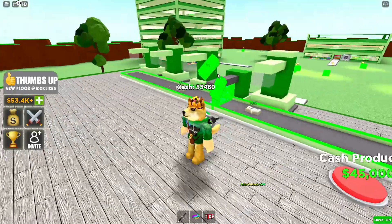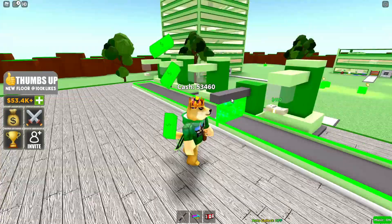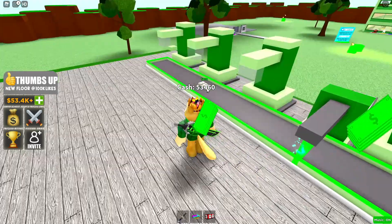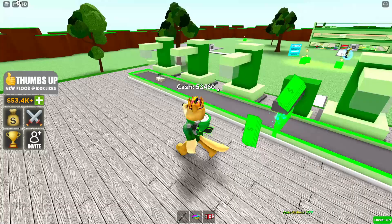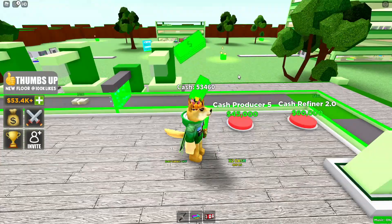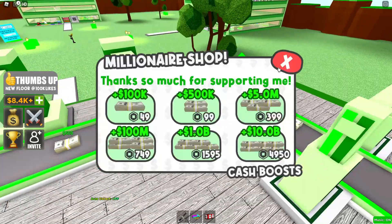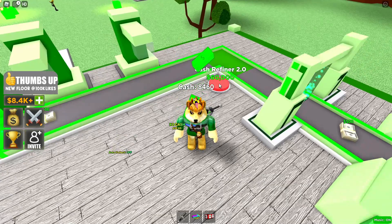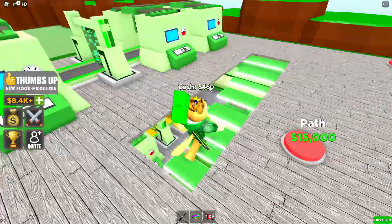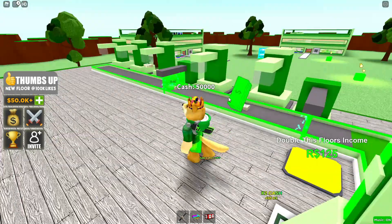Hopefully we can make our first million dollars soon since this is a millionaire tycoon. This conveyor goes a bit slower so it's easier to see the cash change — it starts at 400 and makes its way to 600, so the upgraders actually increase the amount of money. We've got our last cash refiner for 60,000 which doubles this floor's income.